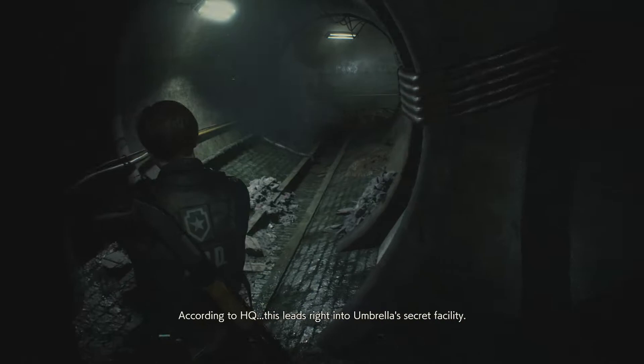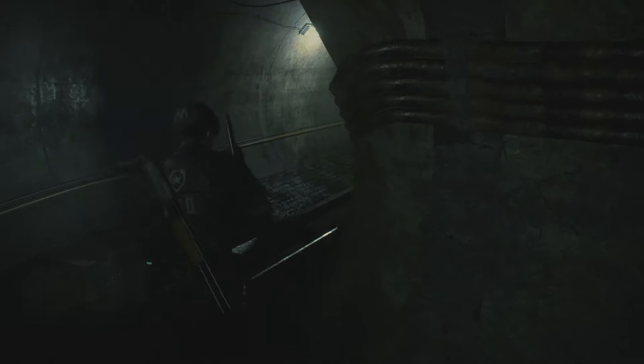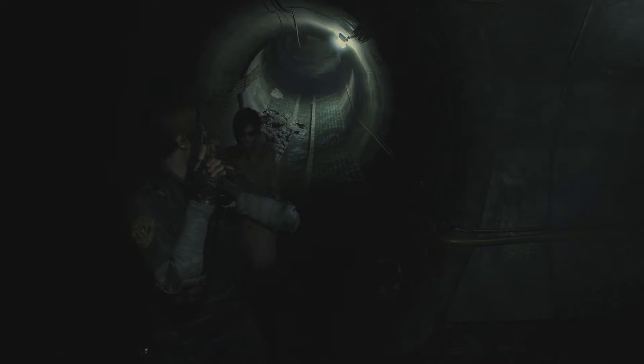Thanks. Sure, I'll go first. Into this terrifying sewer. Can't imagine a real scientist being down here. According to HQ, this leads right into Umbrella's secret facility. Sewers are run by the city — how could they have a facility without the authorities knowing? Welcome to corporate America. Umbrella's controlled Raccoon City for years. So all of this is Umbrella's fault, and that's who we're here to take down.